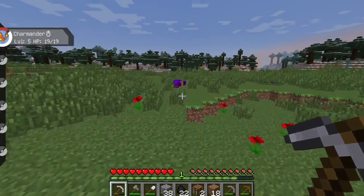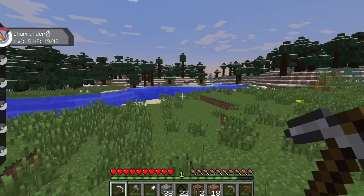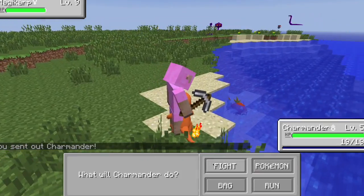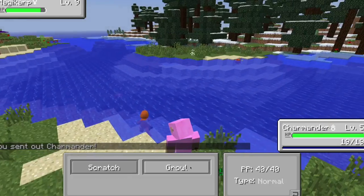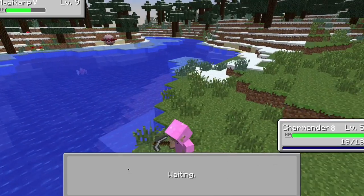That's a Rattata. I don't want to fight any of the bigger guys — I want to fight the Magikarps so we can actually get their level up and make them fight. This is just the beginning of our Pokemon journey. Let's go fight the Magikarp, because all they really have is Splash and nothing happens.